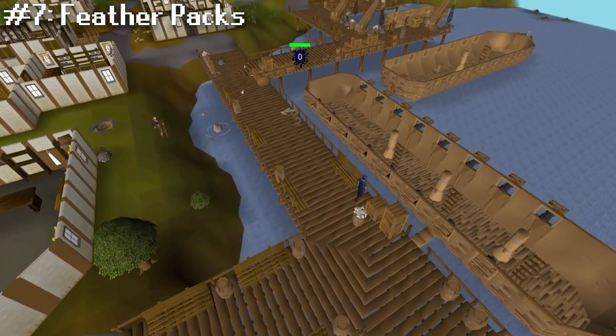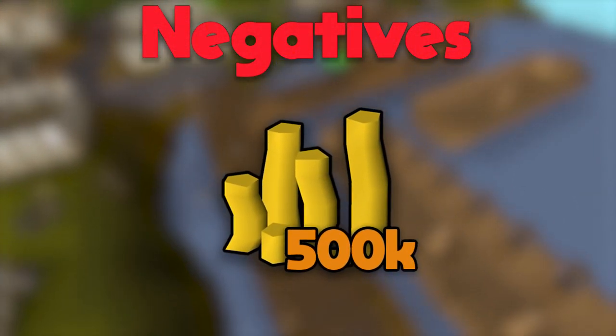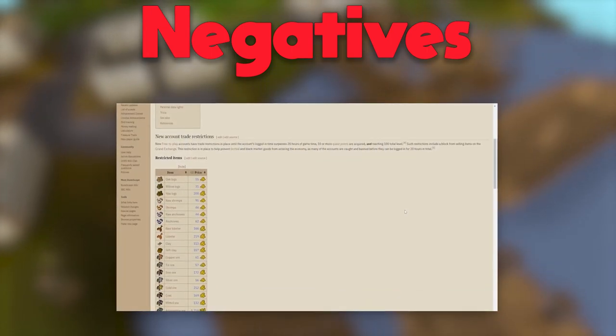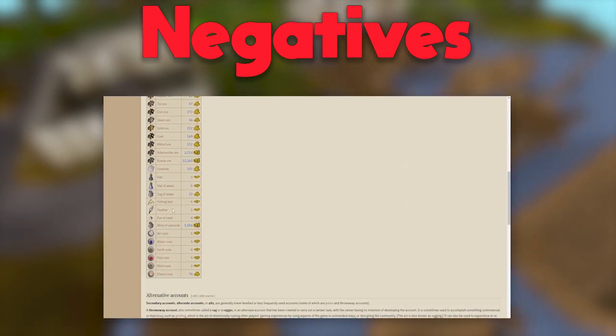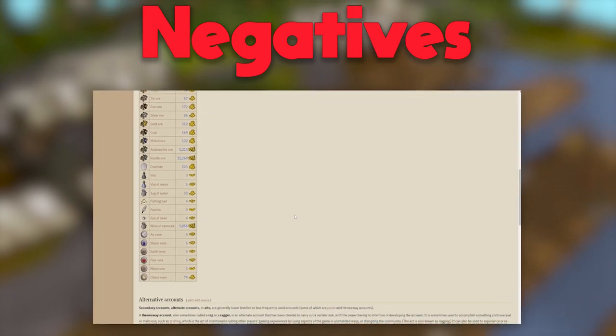The reason this method ranks last on the list is because you need half a mil just to do this method for an hour, which is kind of a lot in free to play. The other big thing is that feathers are one of the restricted items that requires you to have a certain amount of playing time and in-game achievements, so just keep that in mind if you start this method on a brand new account.